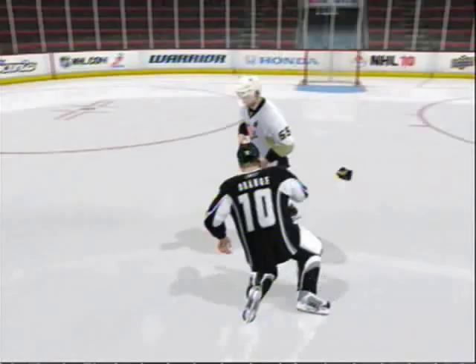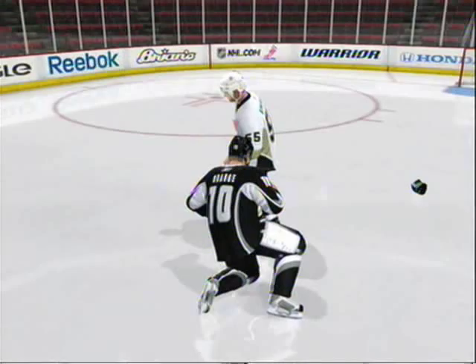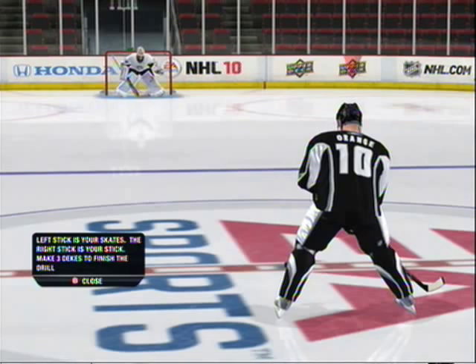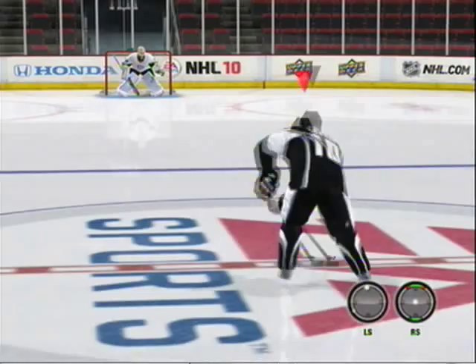Now let's see how you skate and deke. The left stick controls your player's skates and the right stick controls your player's hockey stick. You deke by moving the right stick.